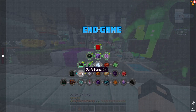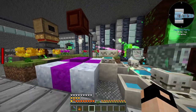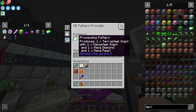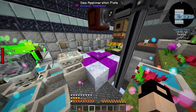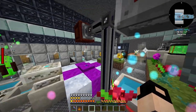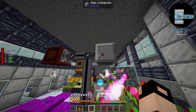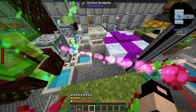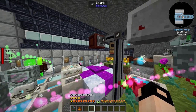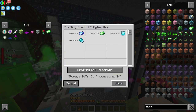Next thing we need from Botania is terra steel ingots - 32 of them. I've set up a small system here: we've got an ME pattern provider with the terra steel ingot recipe going into an open crate so the ingredients fall on the Gaia Agglomeration Plate, the terra steel ingot is made, and then this item collector filtered with the terra steel ingot will pick it up and import it back into the system. It crafts one and then moves to the next. Let's test 10 of those.